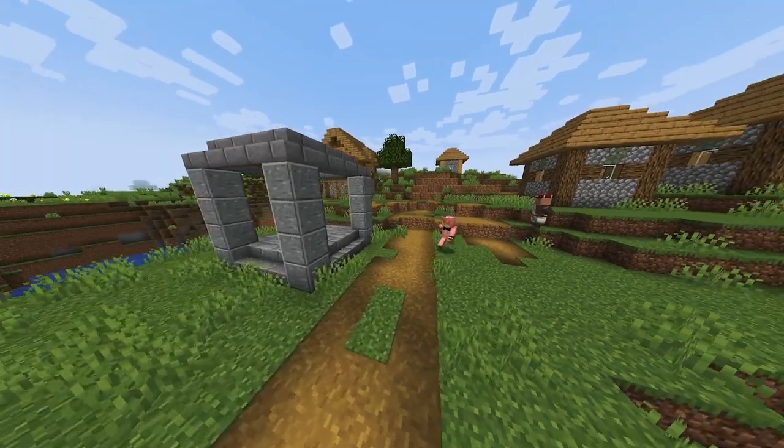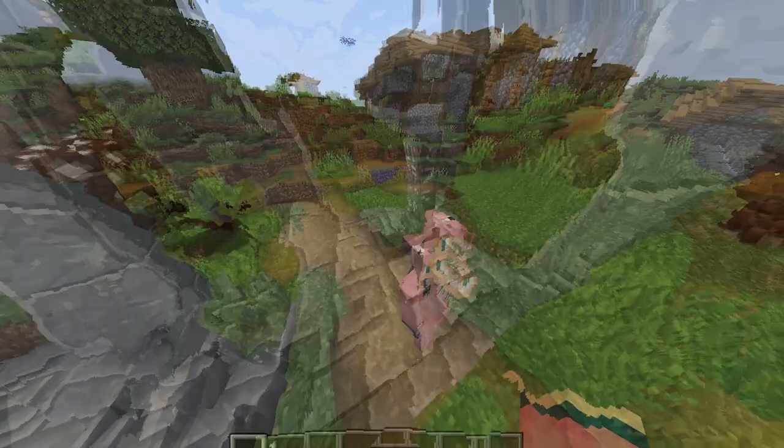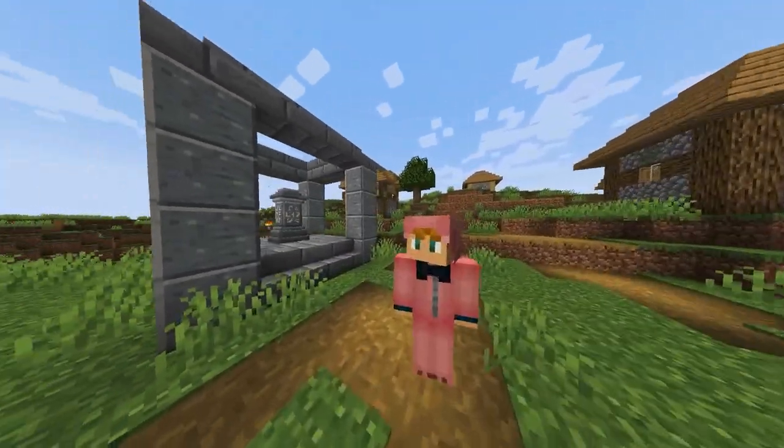First things first: the Waystones and cells — mystical structures like magical shells. Place them down and give them a name, create a network — it's a travel game. Right-click the Waystones, it's time to fly. Choose destinations, let the world go by. Teleporting style, it's so hassle-free. Waystones mod — it's the way to be.